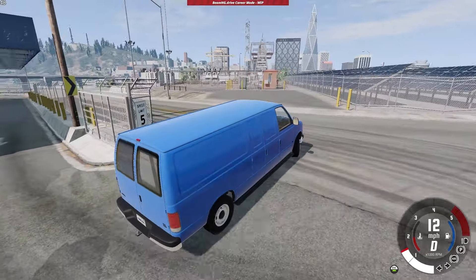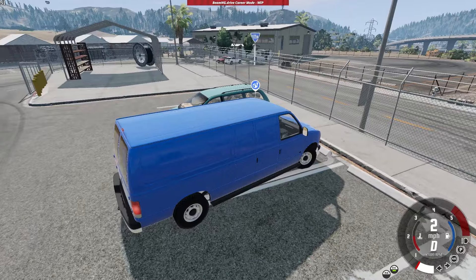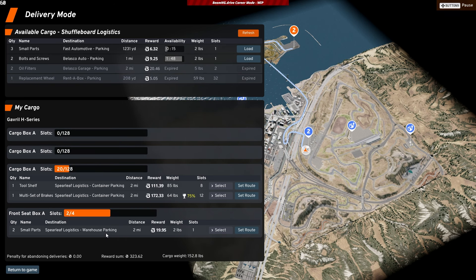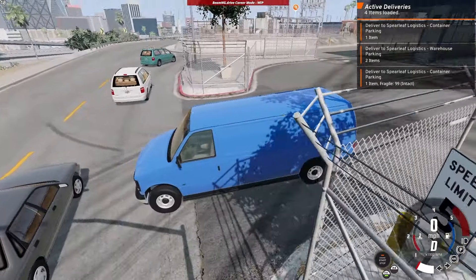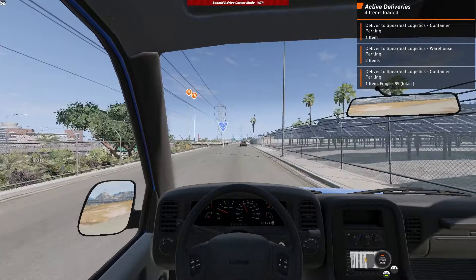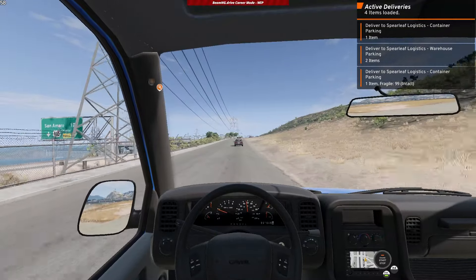Best thing to do before we go too far — let's see what deliveries we have and if the fragile missions are going to mess us up. We got one fragile mission, and it's actually going to Spearleaf which is amazing. I'll take all of these — warehouse parking is also in Spearleaf. We have a few going the opposite way and one fragile mission. So far we're at 100% — good. That was a really hard brake, my fault. I think we're good — before, driving this would already be at like 80. Let's go straight and just drive really well to get there.